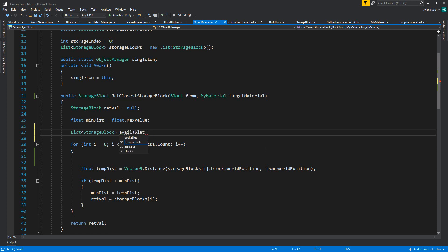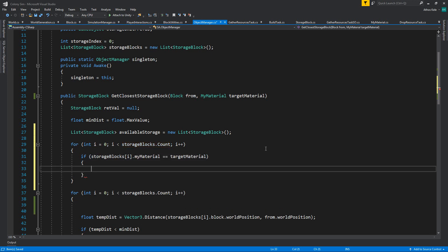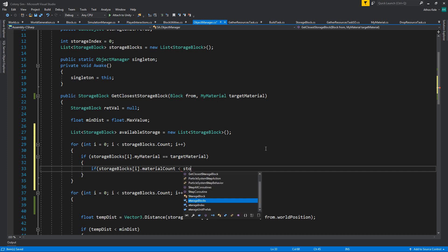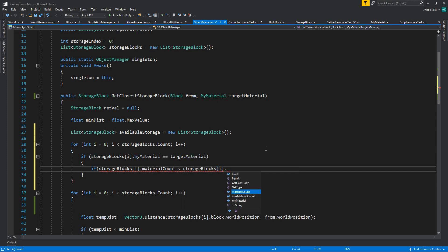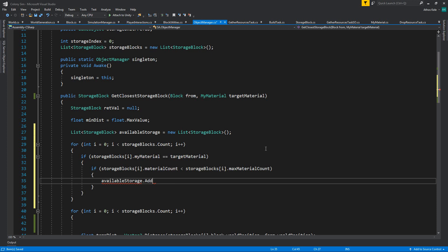Available storage is going to be a new list. We go through storage blocks, and if storage blocks[i].myMaterial equals the target material, and if storage blocks[i].materialCount is lower than storage blocks[i].maximumMaterialCount, then it's going to be added to available storage.